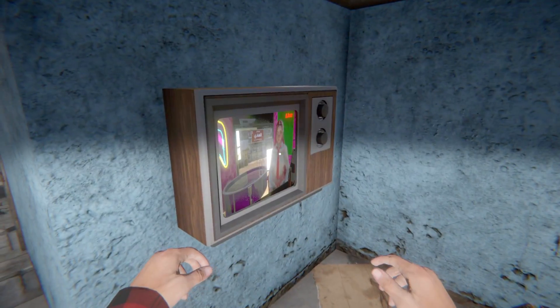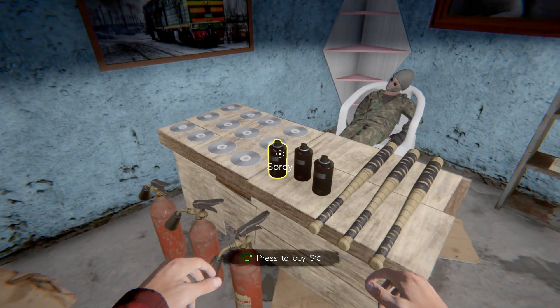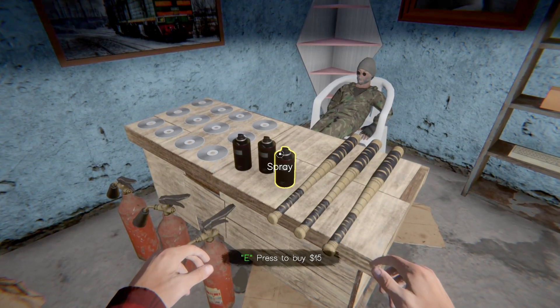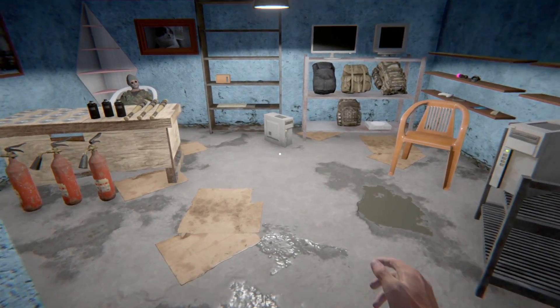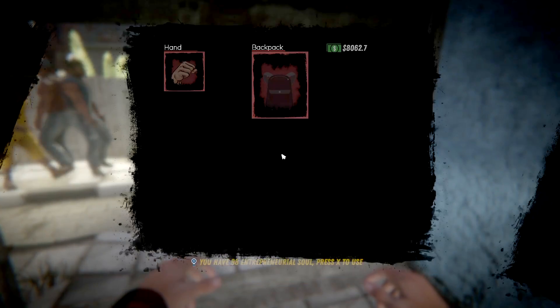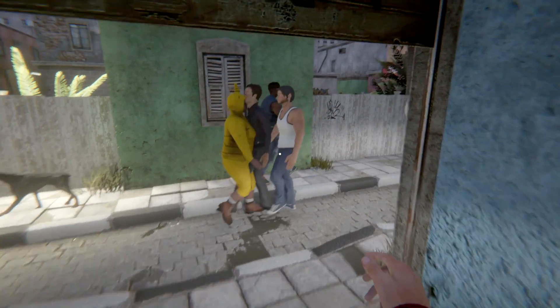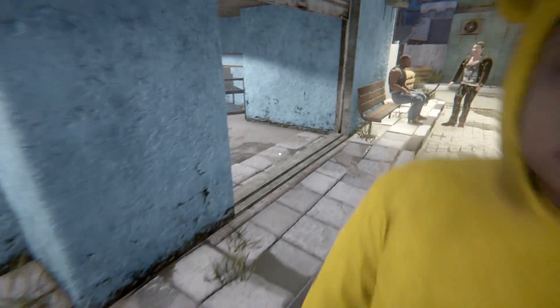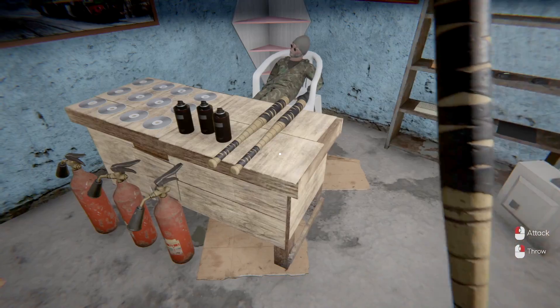This is where you get baseball bats - not too expensive. There's also a pro backpack. He sells some stuff including fire extinguishers, empty discs, and more cans - good to know those run out. Where did my baseball bat go? Did it drop on the ground? I have to pick this up.